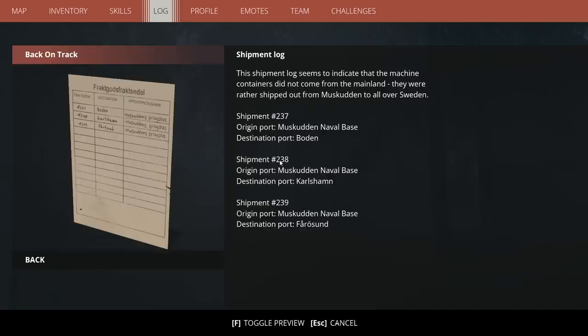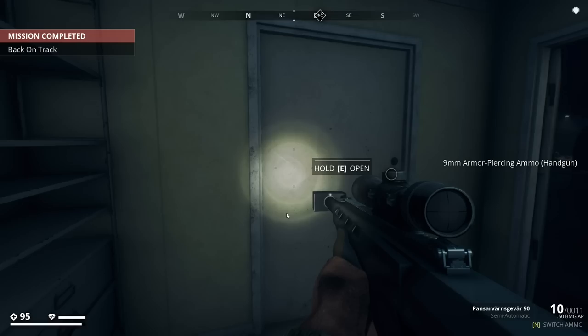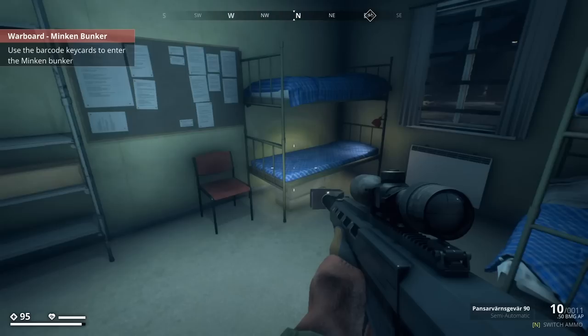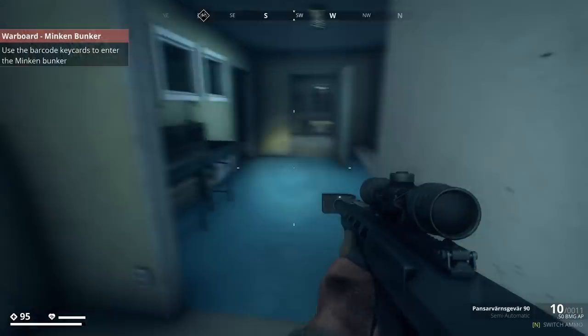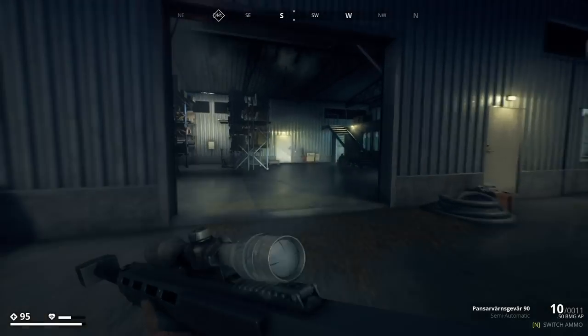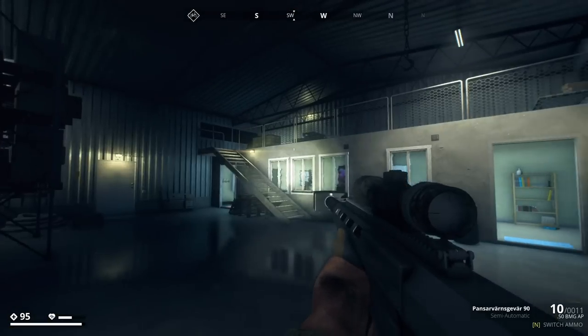Here's the shipment log: it seems to indicate that the machine containers did not come from the mainland — they were rather shipped out all over Sweden. Original port: Muscaton Naval Base. They're going all over. Well, we did that one. Do I do the other mission in this one, or do we save it for the next one? I think maybe we save it for the next one because that one took a long time. Guys, I hope you enjoyed today's video — thank you so much for stopping by. I'm going to loot and hopefully find some meds. I appreciate you guys watching — see you in the next one.